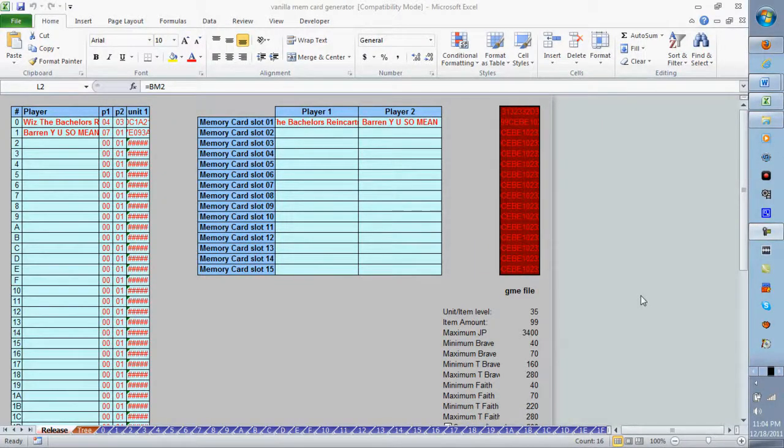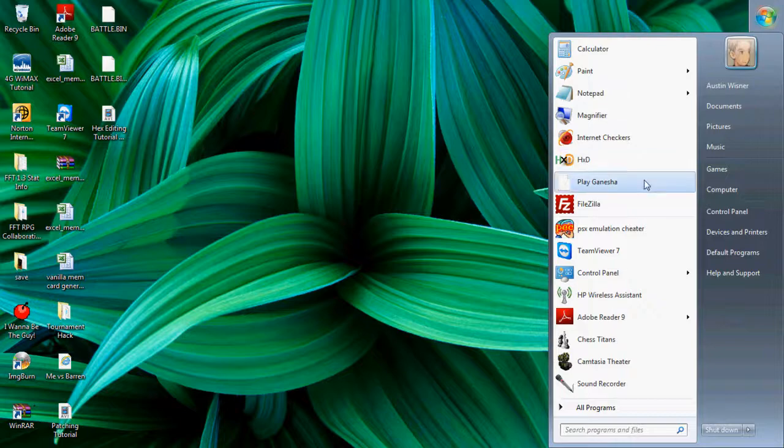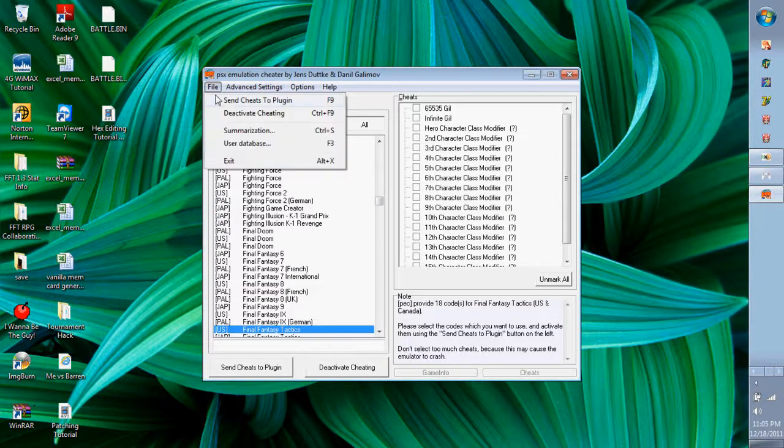This is the tutorial on how to set up a player versus player match using the world debug code — the fifth tutorial, second to last. Turn annotations on because I'm going to link to another video showing how to use the memory card generator. Once you make your memory card, load it into your memory card slot, then download an application called PEC — the most recent version from Google.